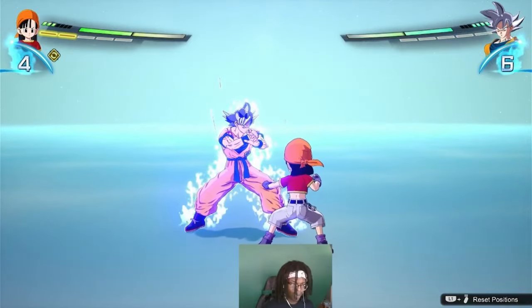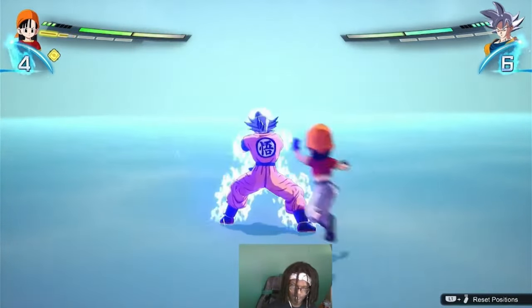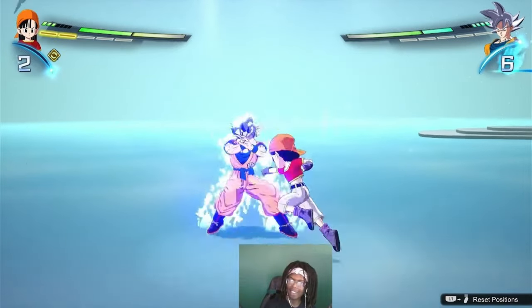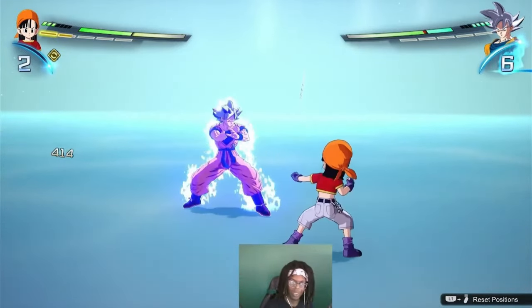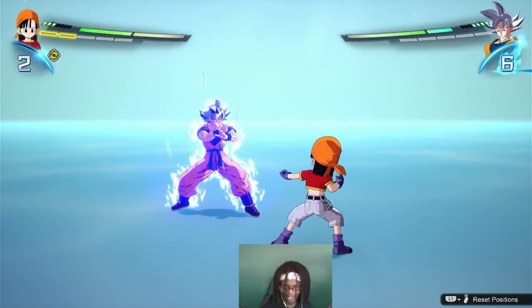I've been seeing this a lot on ranked. Typically when you're guarding somebody from the front, they will try to vanish and hit you from behind. But the thing is, when they do that vanish, you can super counter there. As soon as they vanish and they're about to hit you, you can input a super counter and counter attack.